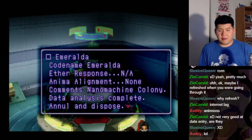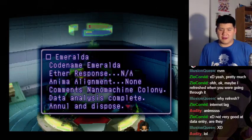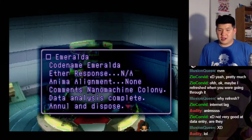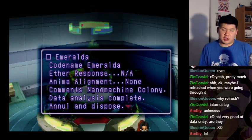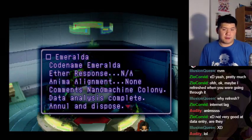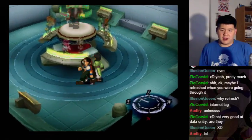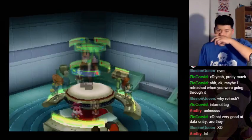Codename: Emeralda. Aether response: not applicable, Anima alignment: none. Comments: nanomachine colony. Data analysis complete — annul and dispose. And finally, of course, Maria here — Maria.